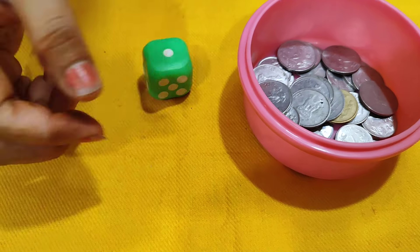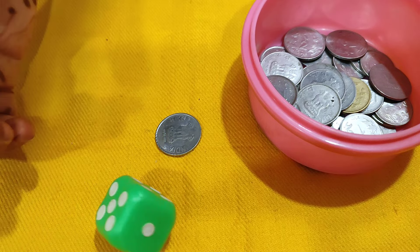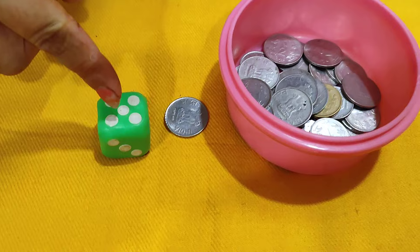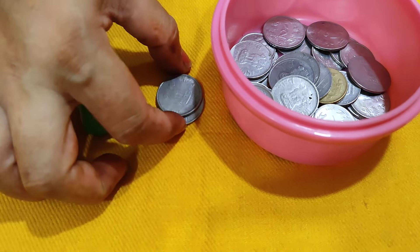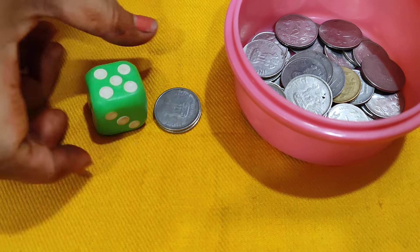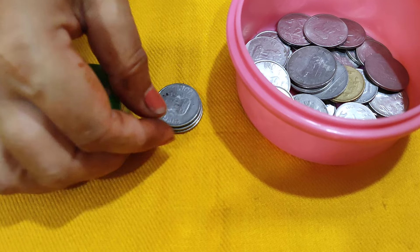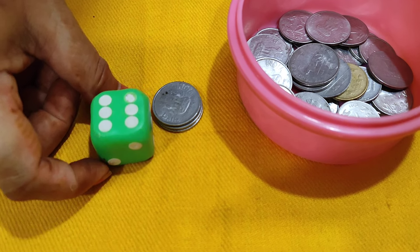You have one minute to play. Roll the dice — if you get a 1, take one coin and keep it on top. If you get a 2, take two coins and keep them on top. If you get a 6, you keep the coins like that in this game.